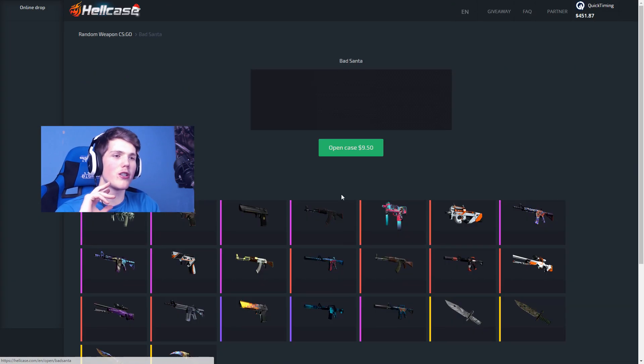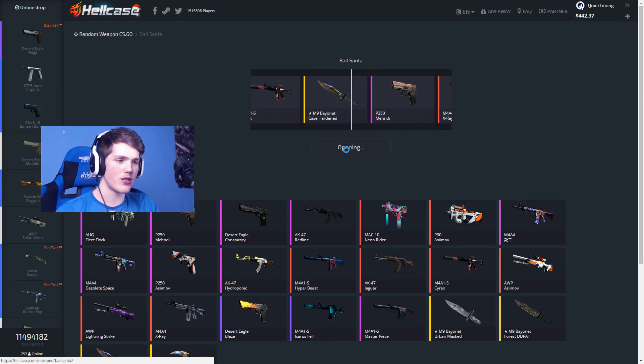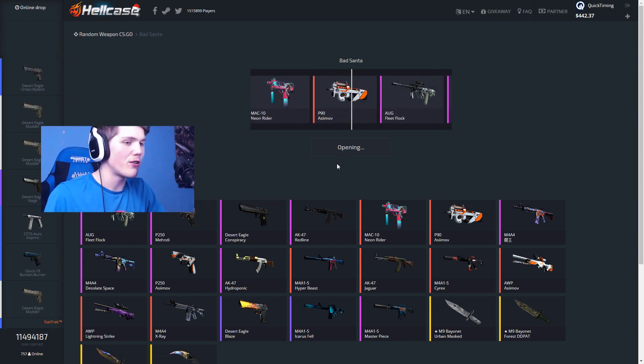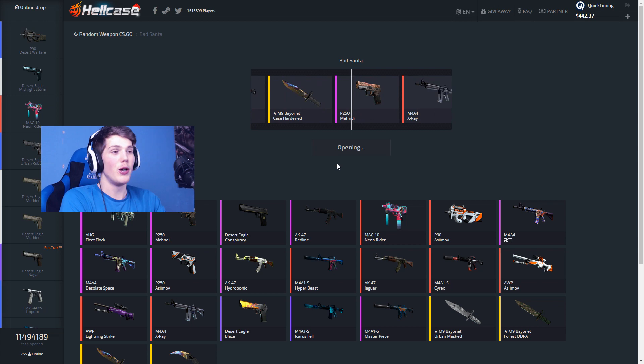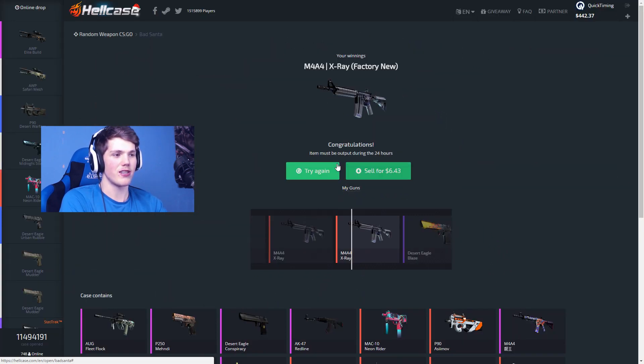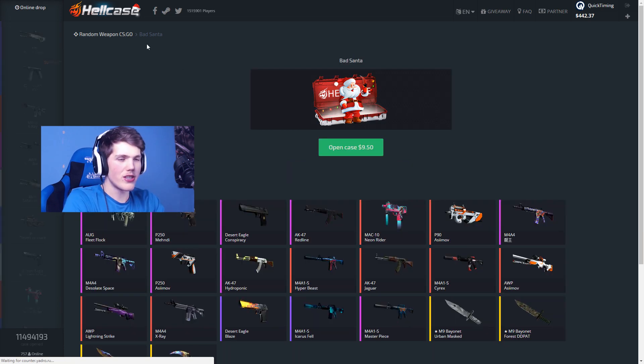We're gonna start off with a Bad Santa case — obviously this is to do with the Christmas theme. This case is nine dollars and fifty cents and there are some pretty decent items in here. We got an M4A4 X-Ray for six dollars. Not the greatest — moving on to the next case.